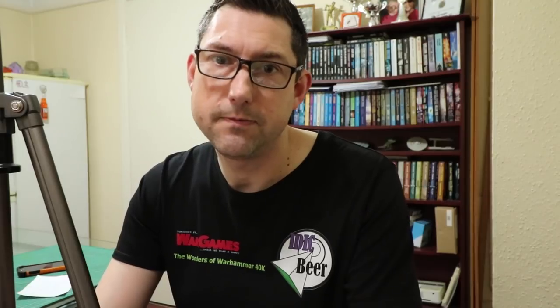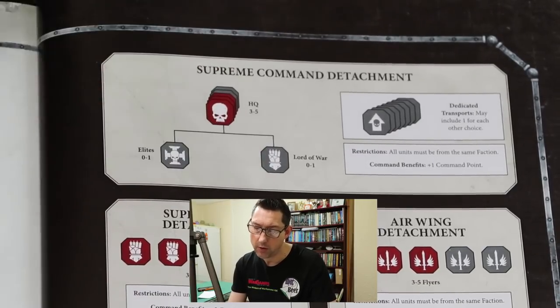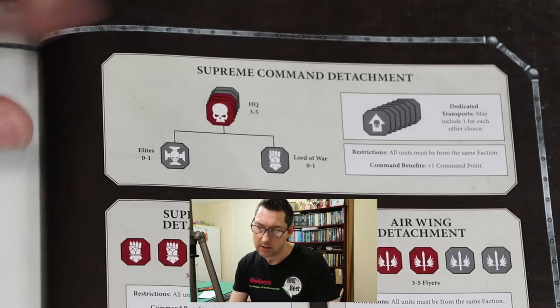Those first six detachments in the book are primarily your main ones, however there are six more. The first of the second six is the supreme command detachment — the first detachment which has the lord of war slot. You've got three HQs compulsory, then you can take one lord of war and one elite plus a couple of extra HQs if you want. You get one command point and all units must be from the same faction. It can be quite difficult to get a lord of war in your army and gain all the benefits from the codex rules — this is what that command slot detachment is for, though it requires a commitment on HQs.